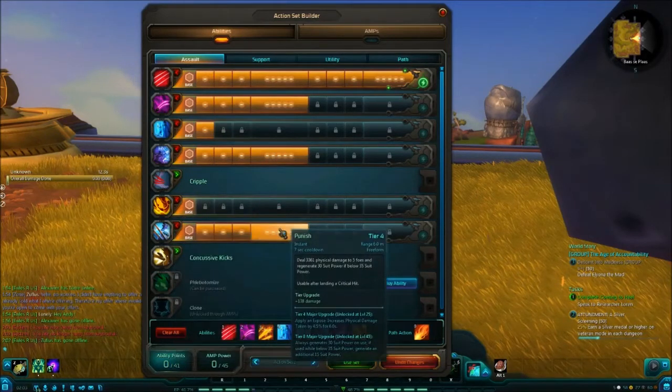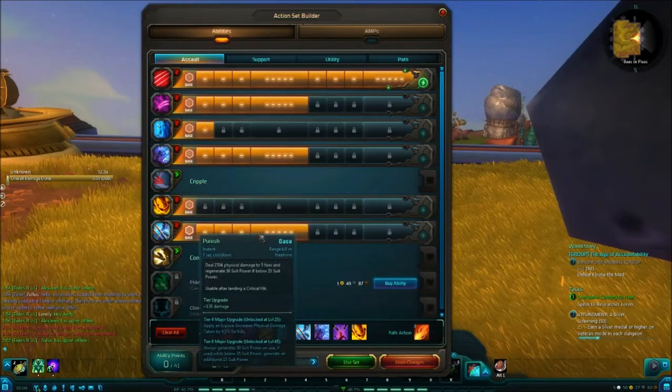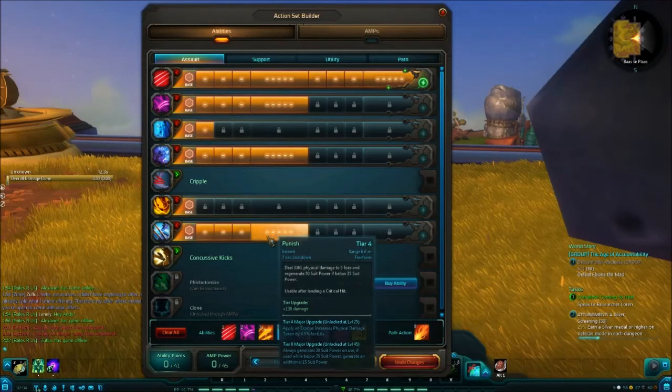Then I've taken Punish and tiered it up to tier 4. Now some fights you'll have to un-tier it to use another ability, but to maximize DPS, I use this for the exposed armor, and it also refunds suit power, so it's really good. It has a cooldown but you barely notice in fights — especially not with the suit power regen build.